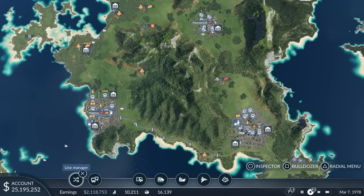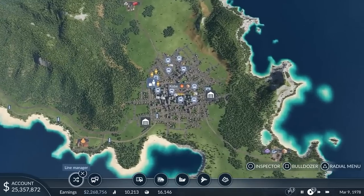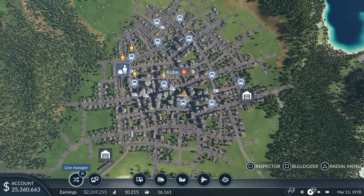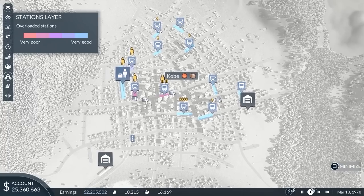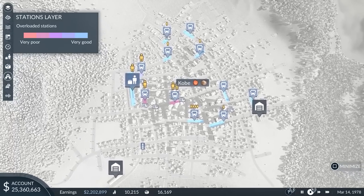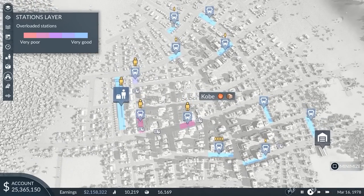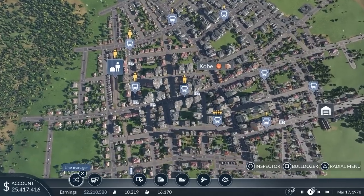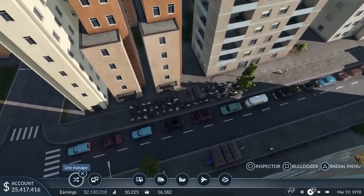While our inhabitants are happy to have public and private transport services as well as supply with cargo, there are also things that hinder city growth. With growing cities and more and more people using our services, stations may begin to overcrowd. Here in Kobe, we can see that several stops of our bus line are already overcrowded and people will start to avoid this line as a consequence.